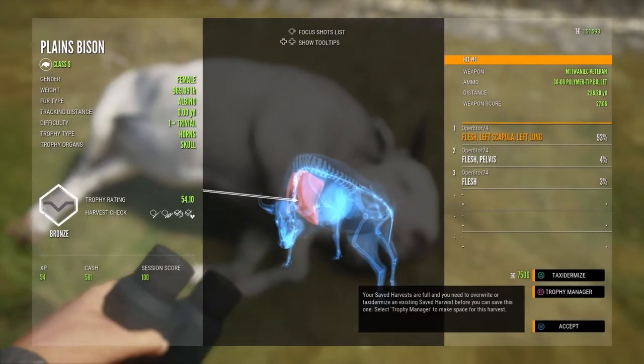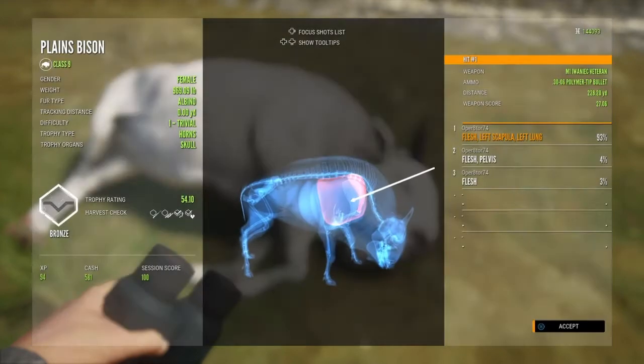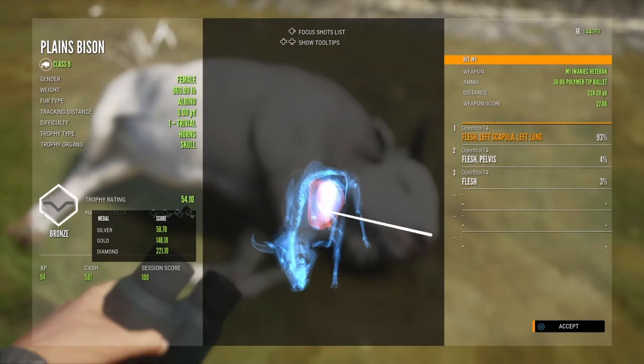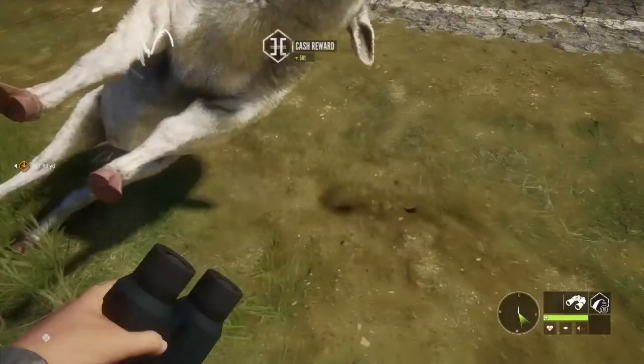The first shot hit him in the left lung, then I took a couple more shots that were just flesh wounds. Like I said, I wasn't trying to make him end up diamond or anything because they usually aren't anyway. All I cared about was getting him in the trophy lodge, and I'll make a video of my trophy lodge later on guys so you can see that.